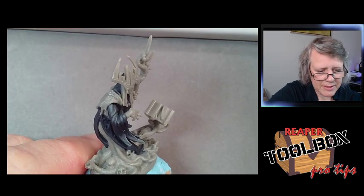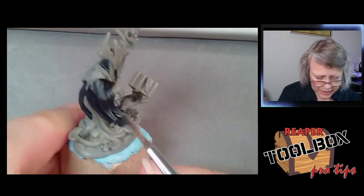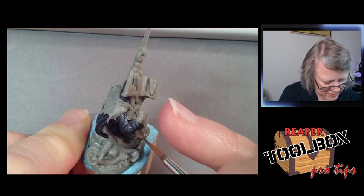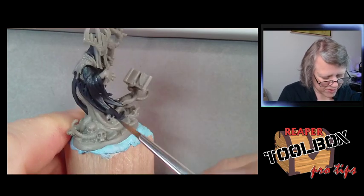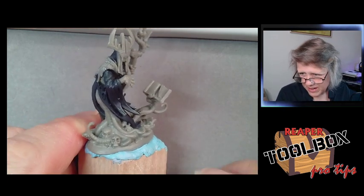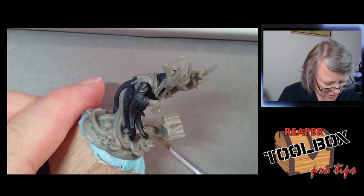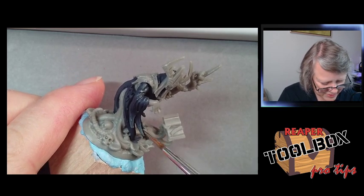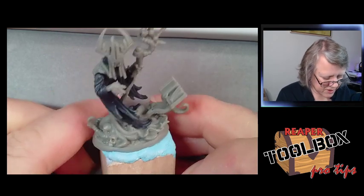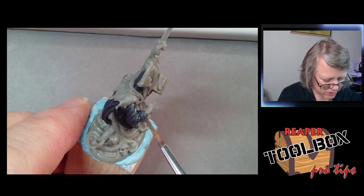I'm going to do a little glaze, going back and forth. I want the edges to actually be lighter than the areas up here because I want that faded effect where the cloth is really getting worn. I paint in such tiny sections of time that if the model sits there with no visible progress, I lose the motivation to keep going.